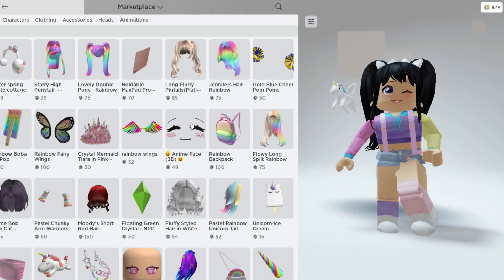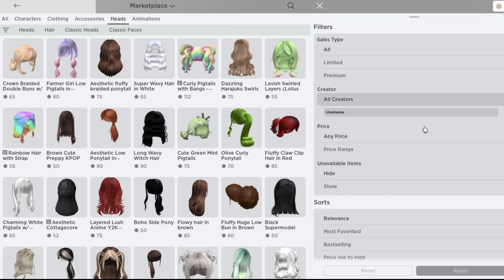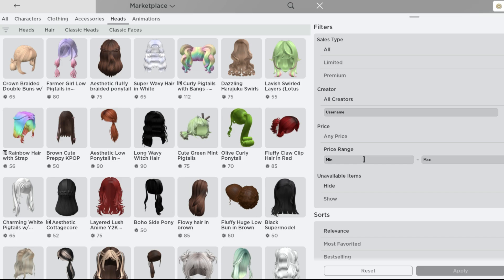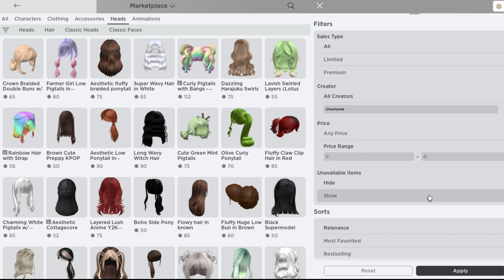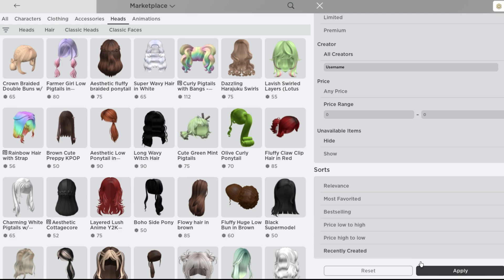Go ahead and head over into the marketplace and click on the heads tab. Now update the filter menu by changing the price range to zero minimum and maximum. Scroll down and click on recently created and apply.